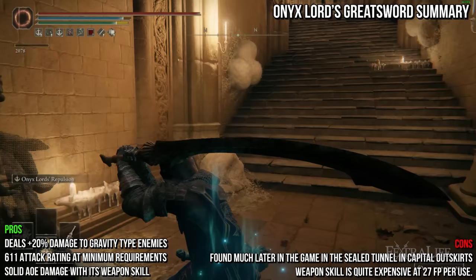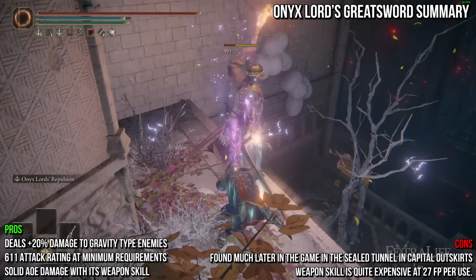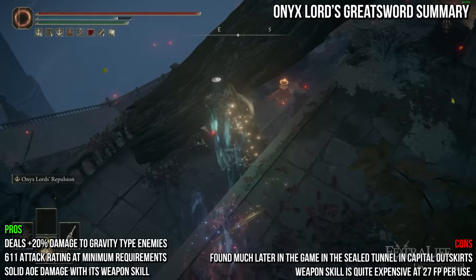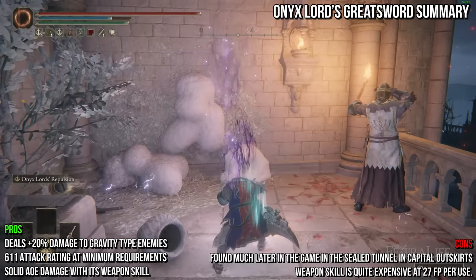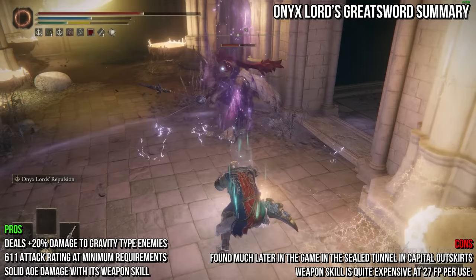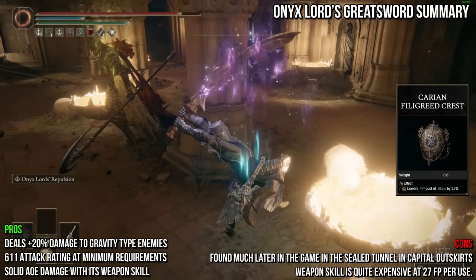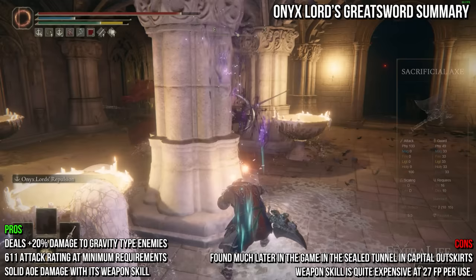However, because Onyx Lord's Repulsion scales with intelligence only and not strength, I recommend prioritizing intelligence to about 40 once you have enough strength to build the weapon. This lets you get the most from the weapon skill while only sacrificing a small amount of melee damage. Build-wise, I suggest two-handing this weapon, taking advantage of its solid strength scaling and leaning into the weapon skill when needed. Block counters are not particularly effective here due to short range, so I don't recommend a shield. Use Shard of Alexander or Warrior Jar Shard and Magic Scorpion Charm for increased repulsion damage, Carrion Filigreed Crest and the Sacrificial Axe in your offhand for FP management, and make sure to have over 51 poise to tank through hits during the long windup.